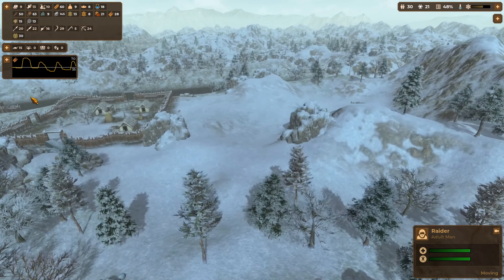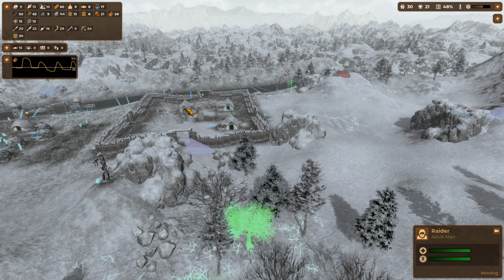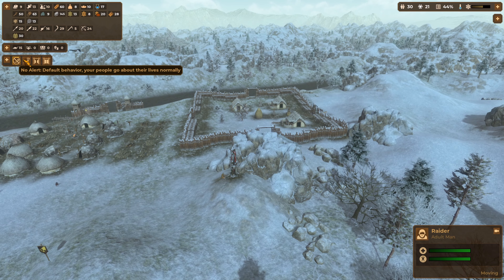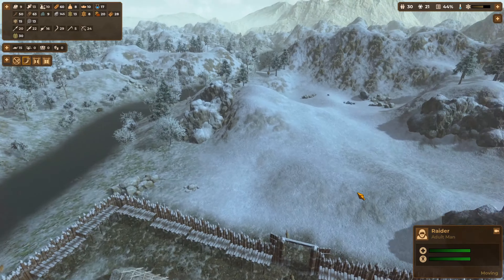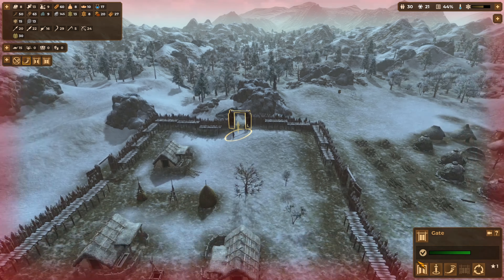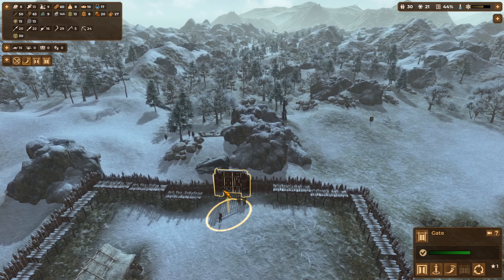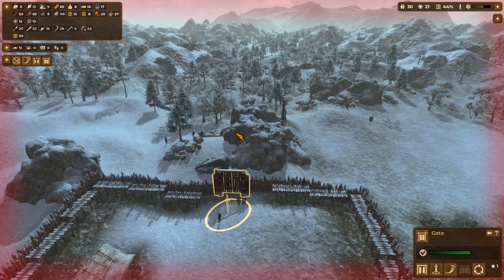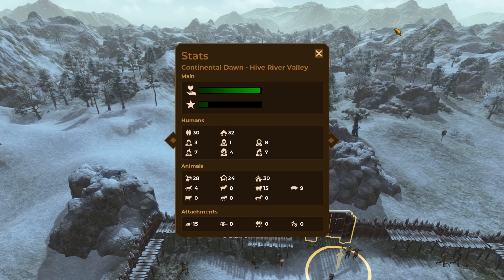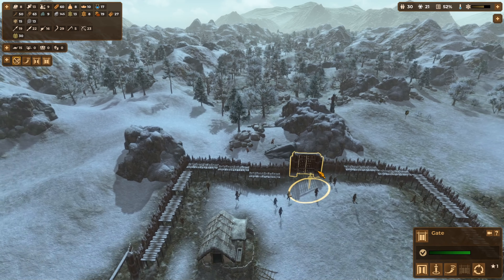Raider attack. Where are these bad boys coming from? Here. I'm going to get this closed because this is where they come in — people can run in from the back if they need to. We've only got three raiders, this is going to be easy peasy. But it won't always be this easy guys — it does get harder. We've done it.